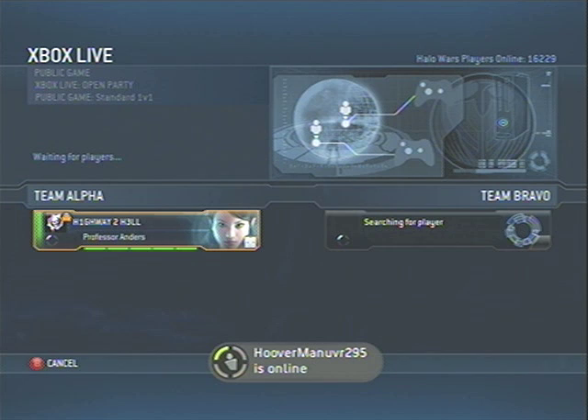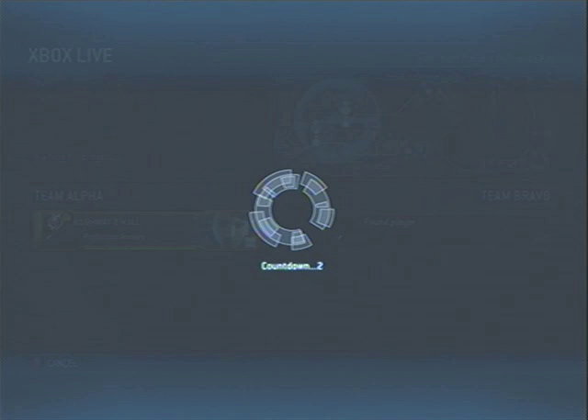This is another one of our Halo Wars strategies — the Warthog Rush. The first thing you need to do is start off as Professor Anders because she can upgrade to the Gunner ability a lot faster and for a lot less money.